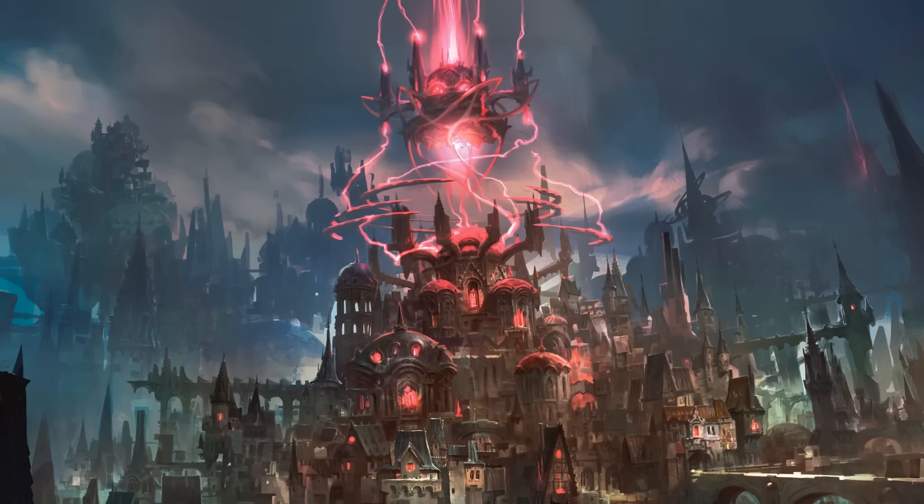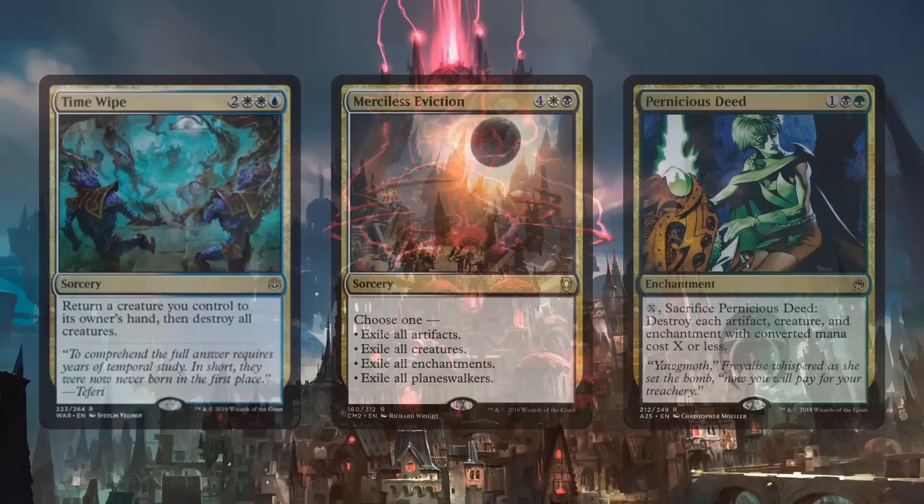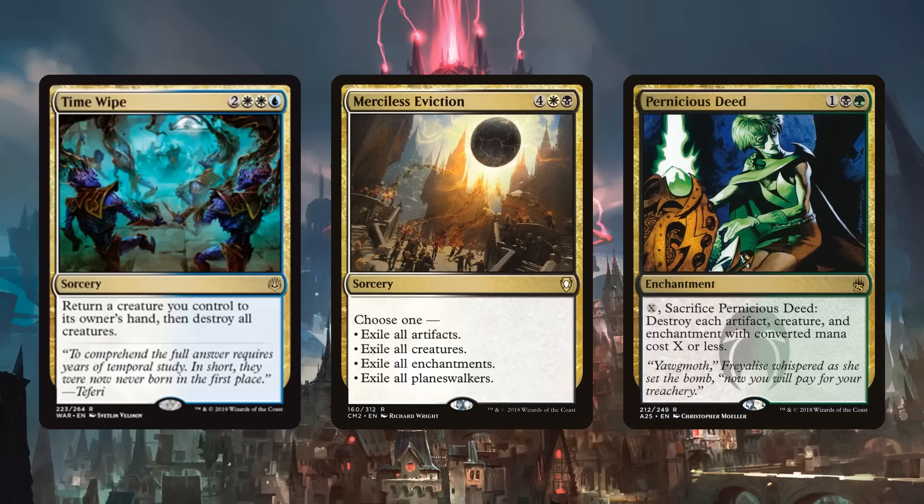One thing that's great is that we can't go all in on a single strategy because the multicolored cards just aren't there, so this actually becomes a really balanced mid-range deck. We have quite a large removal suite including board wipes. Time Wipe is a brand new one — I love the idea of returning Niv-Mizzet to our hand, playing Time Wipe, and then replaying Niv-Mizzet later for just five, drawing even more cards. Merciless Eviction is really flexible, great for exiling all planeswalkers.